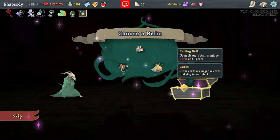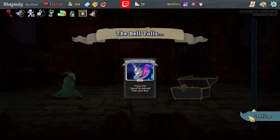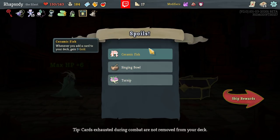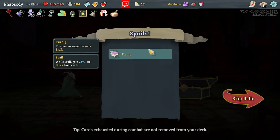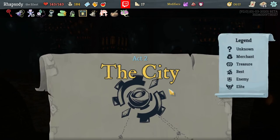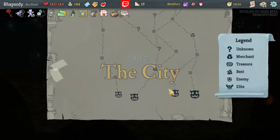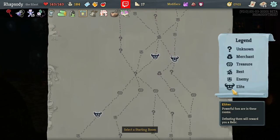Obviously, we go with the Calling Bell: upon pickup, obtain a unique curse and three relics. You get three copies of that curse, which is three more strength. Ceramic Fish: whenever you add cards to your deck, gain nine gold — it's going to give me 27 gold every time I take a card. Singing Ball — never going to actually have time to use that here. And the Turnip: you can no longer become frail. Max HP is going to be incredible. How many Collector's bonuses can I get is what this run ultimately will turn into.